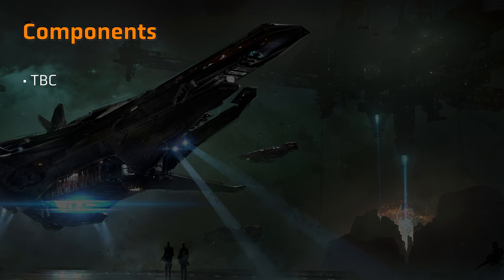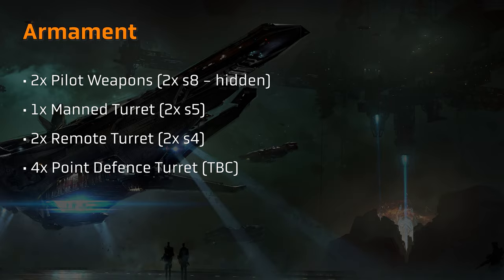In terms of thrusters, the specifications are clearly still to be determined, with a somewhat confusing mix currently shown on the ship page. By way of armament, the current specifications list two pilot controlled weapons, currently marked as size 8, which tuck away into the ship when not in use. That's a huge armament if they stay that size — heavier hitting than the weapons on a Perseus or Ares, for example. There's a manned turret up top which carries two size 5 weapons, with the development video showing two M7A laser cannons. Further, there are two remote turrets which look to carry size 4 weapons on each, sighted on the wings of the ship. And finally, the specifications list 4 point defence turrets, likely best suited for engaging incoming munitions.